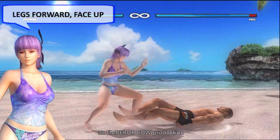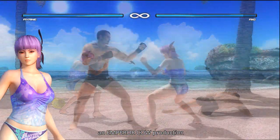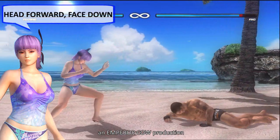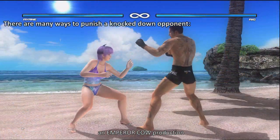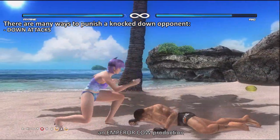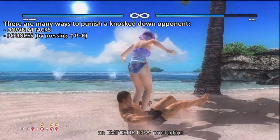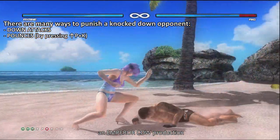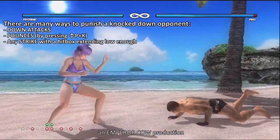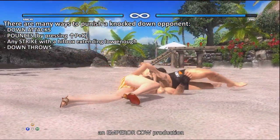The four knockdown types are: legs forward face up, legs forward face down, head forward face up, and head forward face down. There are many ways to punish a knocked-down opponent. You can use down attacks, pounce by pressing up and escape, any move with a hitbox extending low, or some characters can perform downslows.